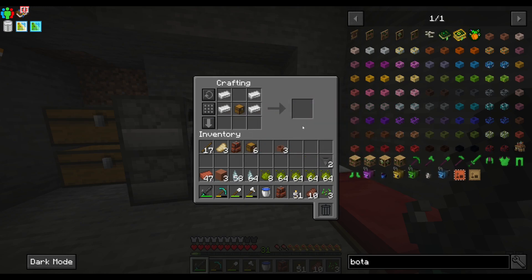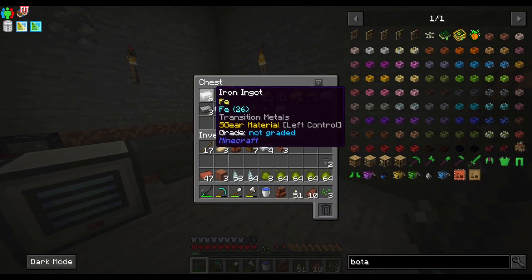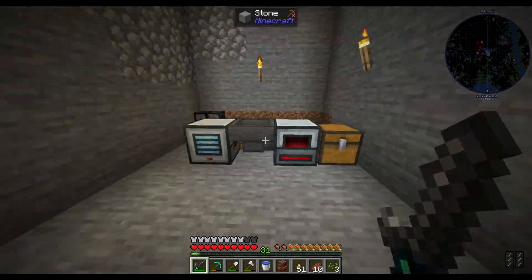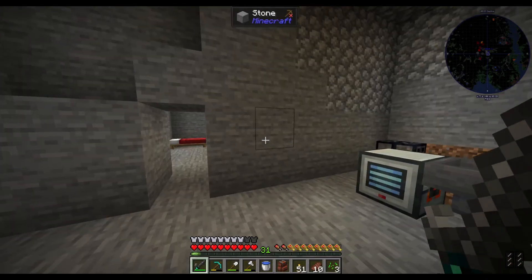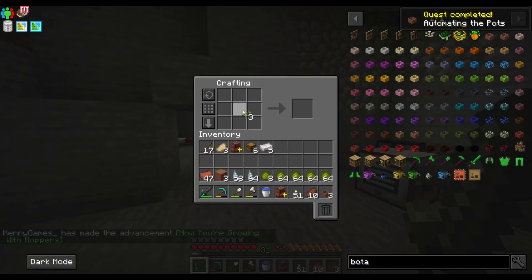We have enough for two hopper botany pots but I need one more iron ingot — I can't believe it, I thought I had the perfect amount. Let's grab the iron — got a mega amount from that. Boom, so we have hopper botany pots, perfect!